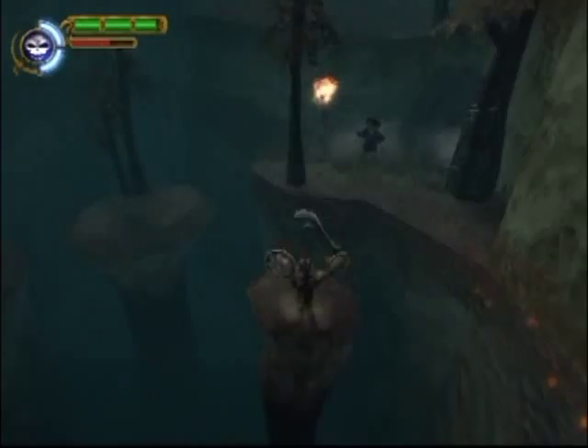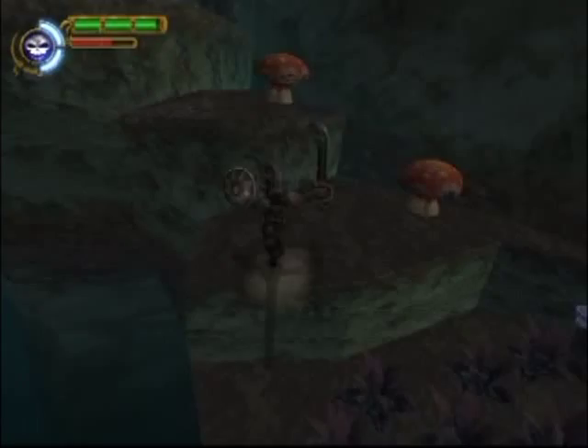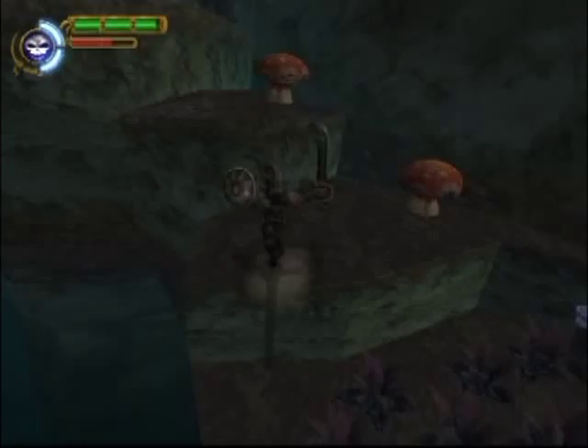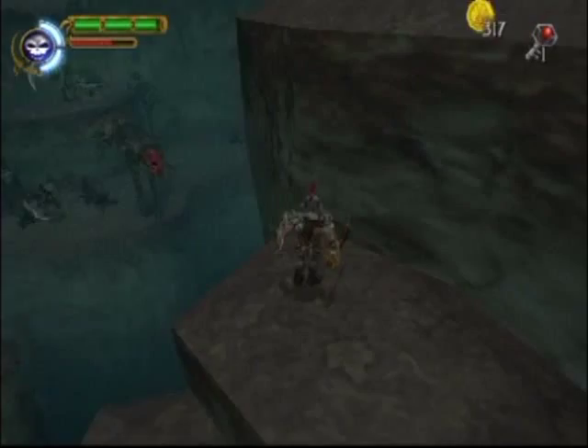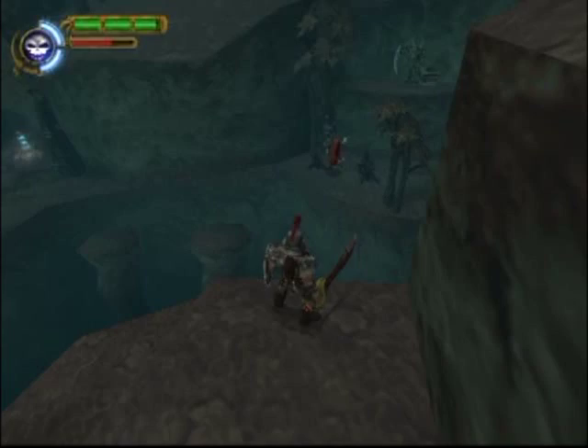He's shooting shit as I'm jumping across. So let's go back for that key. Avoiding the poisonous stuff. Almost. What's in here? A key and a good... Wait. Do I really have to jump that? Or do I jump to like that?